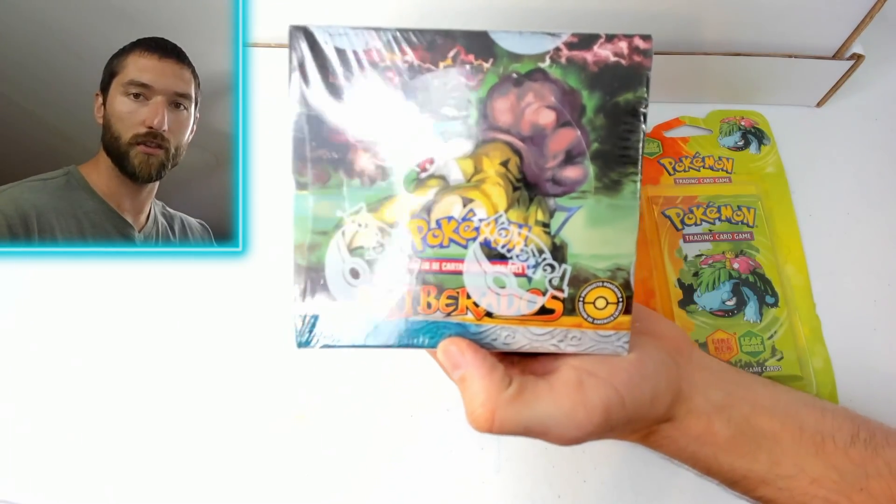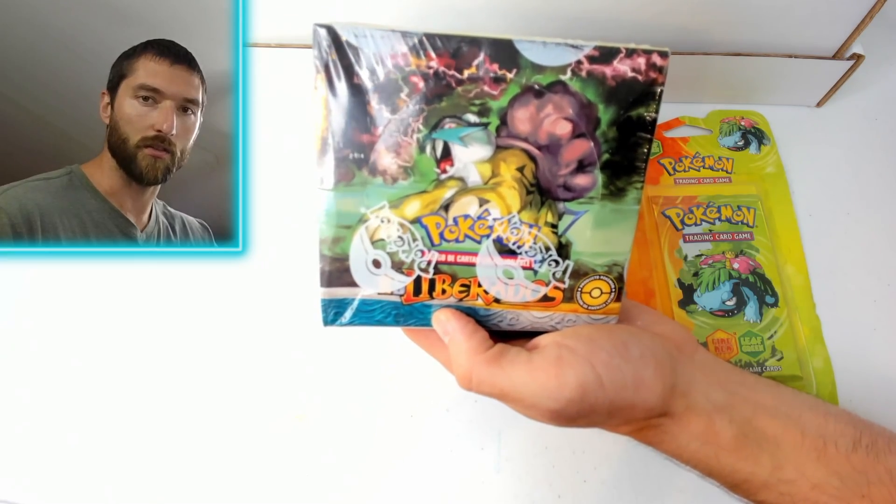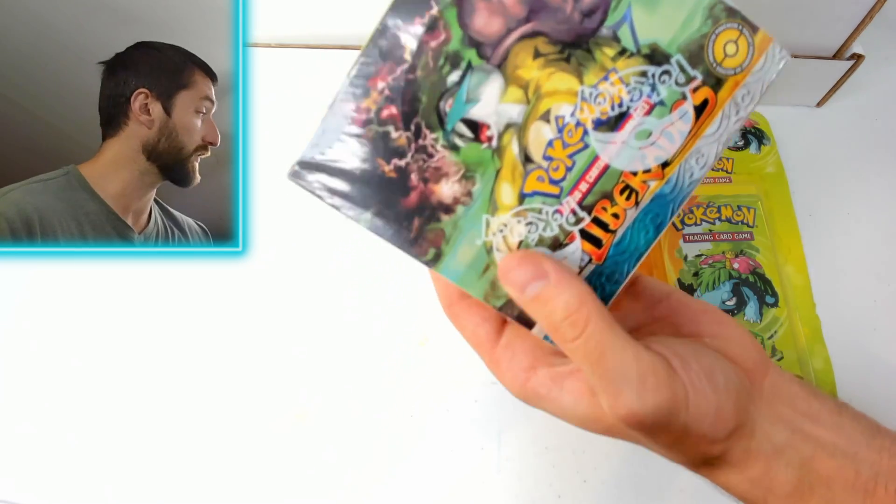We've got a HeartGold SoulSilver Unleashed booster box and this one is actually in Spanish — I thought it was Portuguese but it's actually Spanish. You can see right there where it's got the indentation on the left side.